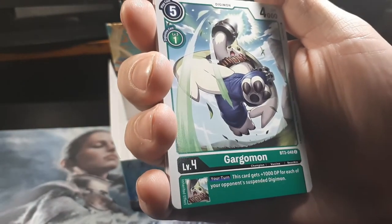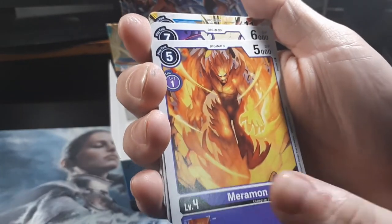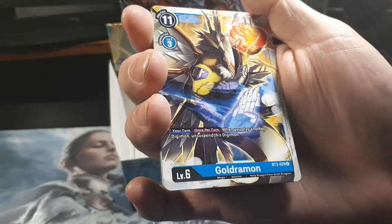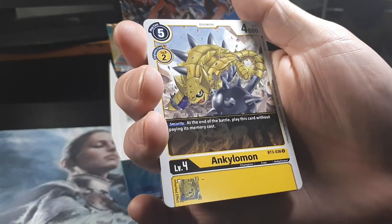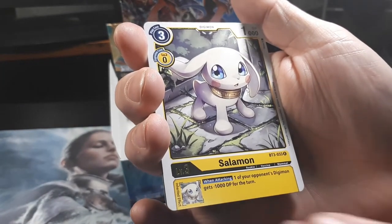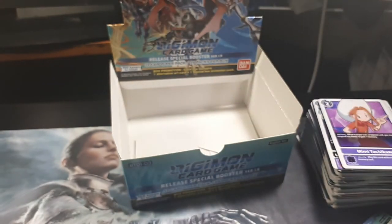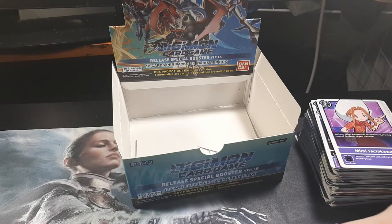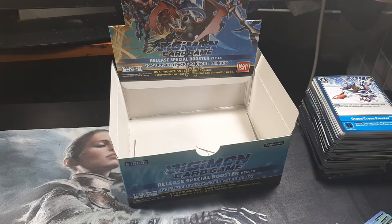Beast Cyclone. Gargomon. Armadillomon. Maramon. Arukenymon. Goldramon. Gneemon. Ankylomon. Salamon. And Grace Cross Freezer. Huh, that's a mouthful. Do you remember what that was called in English? Because it seems like they've used some of the English names. Although I'm not sure if Mimi's name was always Mimi. I can't remember.